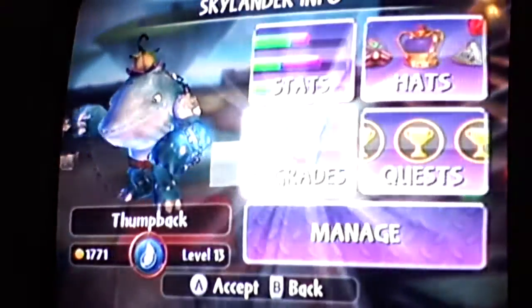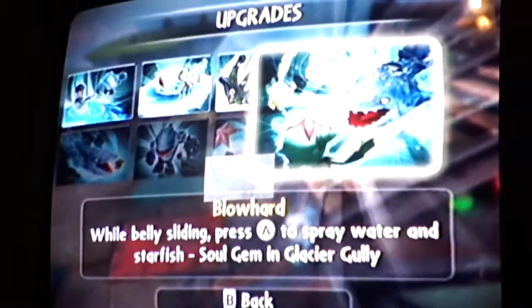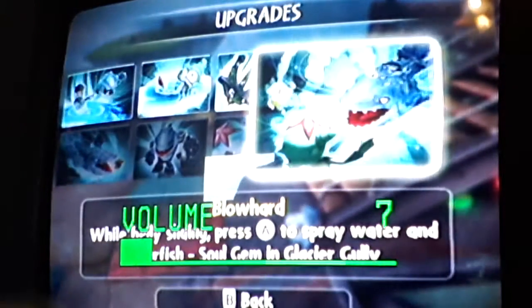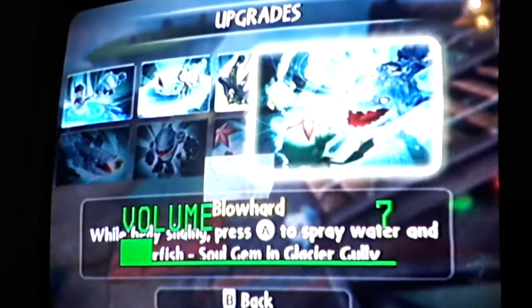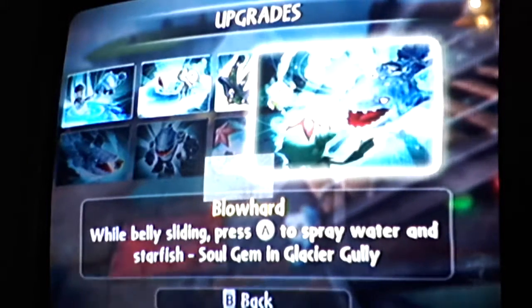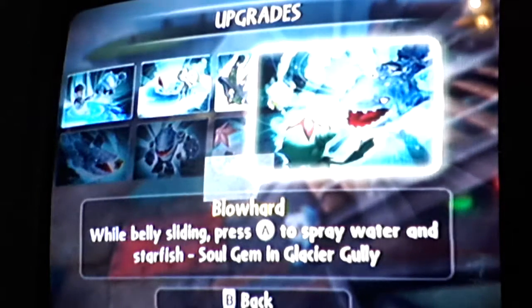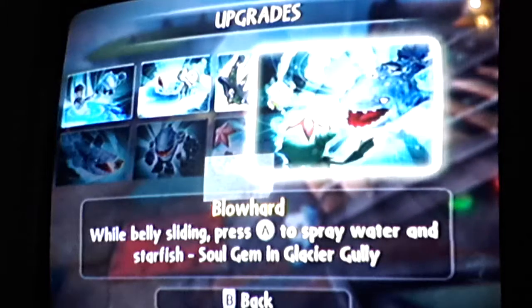Whoa-ho! Big and mighty numbers! His WoW Pals is... while belly sliding. Press A to spray water and starfish.